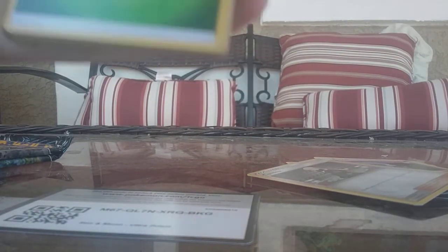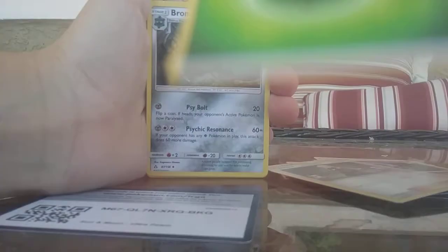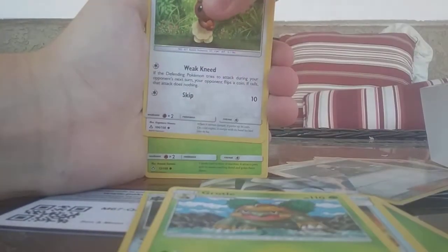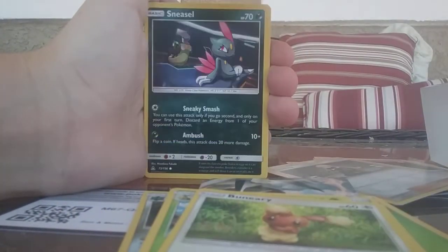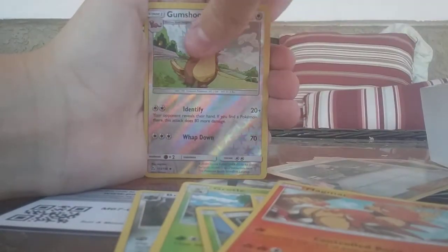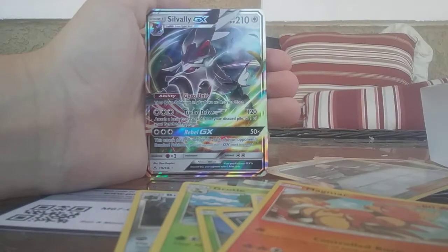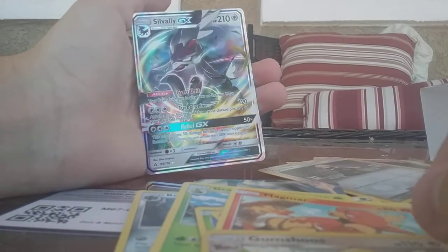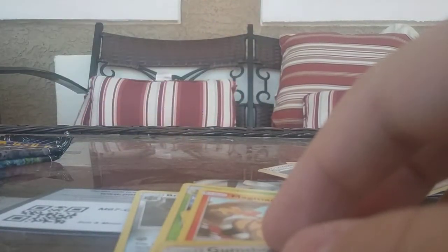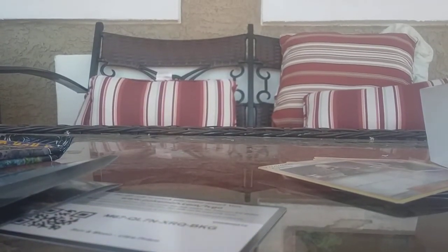Code for you guys. Grass Energy, Bronzong, Fire Memory, Grottle, Binary, Carnivine, Sneasel, Eevee, Magmar, Gumshoos, and a Savali GX. This is my third Savali GX — I'm going to have to put that one in my Devil's binder. But still a pretty decent pull, if you ask me.